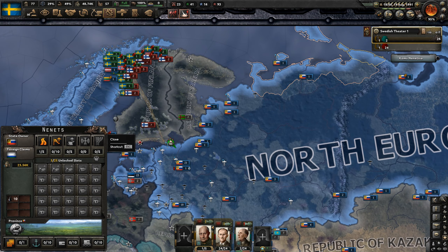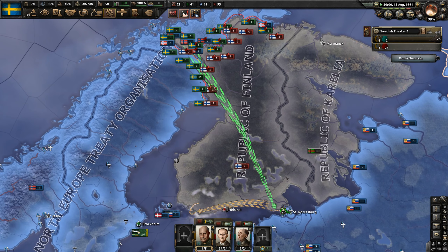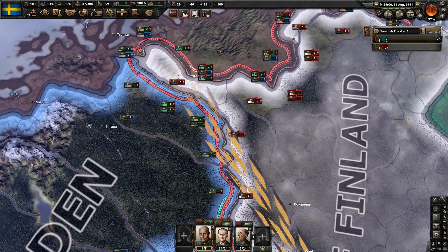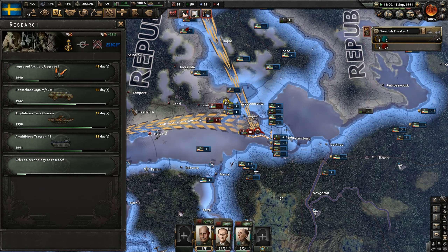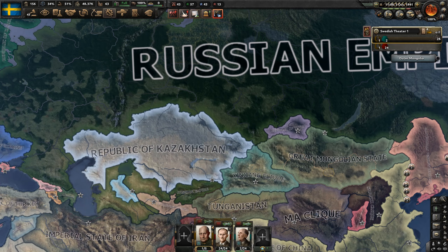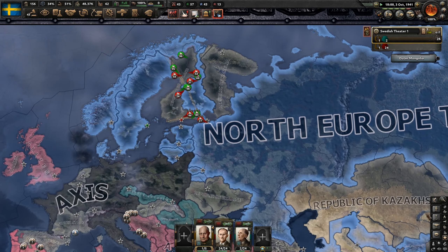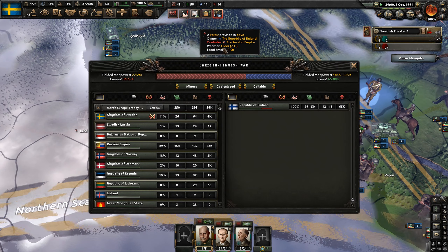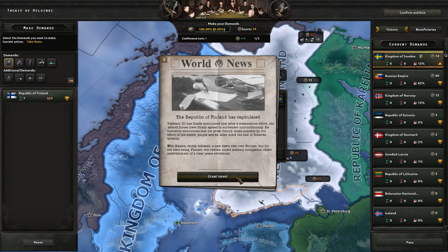Got to be careful though - the monarchists have lost a lot of Russian territory. They're about to capitulate soon, pushing them from two sides. They're not looking good. This war in Finland is going a bit longer than what I expected, but it should be okay. They've capitulated - perfect.